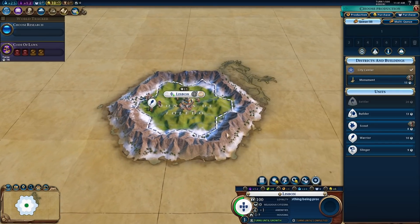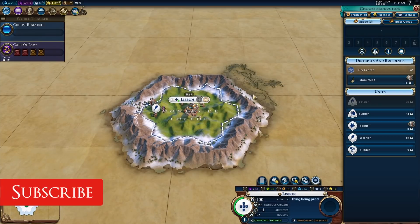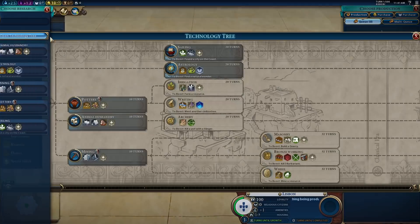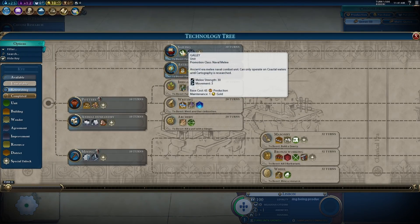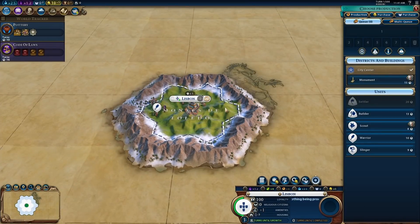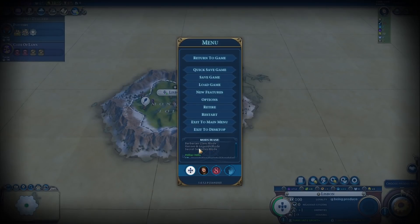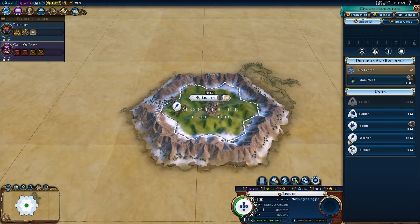The only way we can really win this game is to get out of our empire. We should be able to build a harbor along the edge of the mountain tiles, which is kind of weird. Even if we build some galleys, they can't go through the ocean tiles. Let's go for Writing right away — we can get some decent Campuses around here. We're playing with Secret Societies, Barbarian Clans mode, and Heroes and Legends. I want to see if we can get Sinbad. We don't need to build any scouts, warriors, or slingers since we've already explored the whole world.